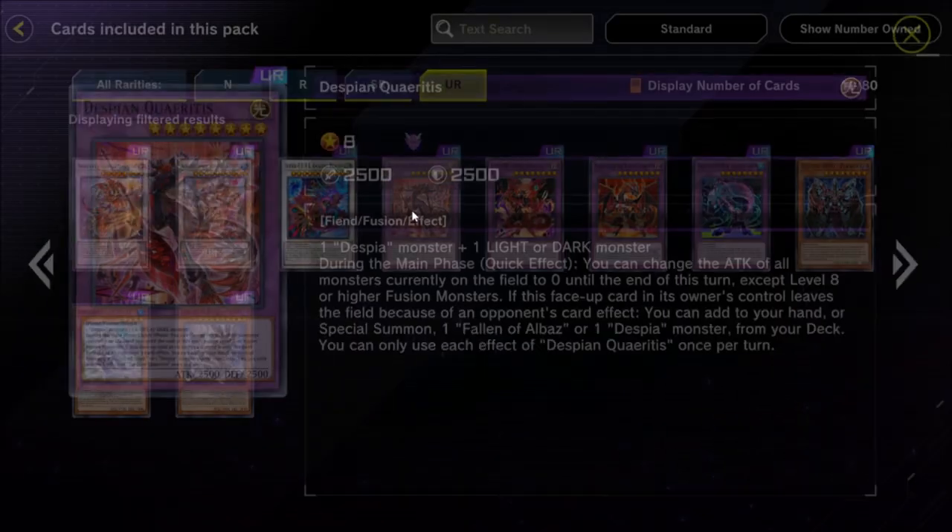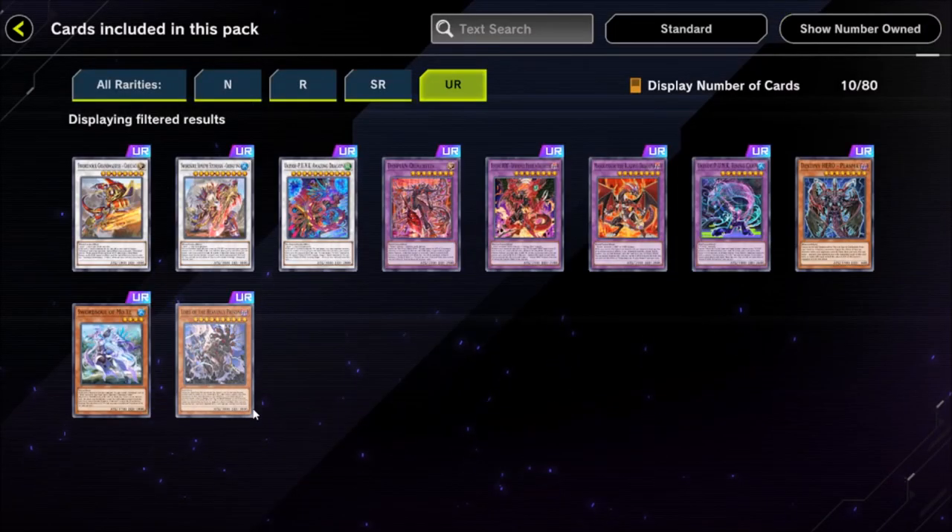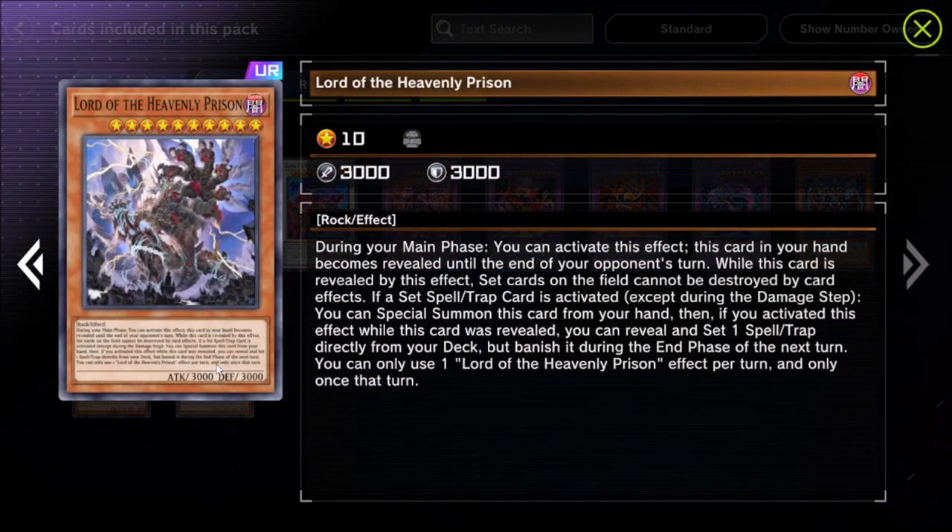The Despia deck gets its boss monster that it was desperately missing, plus a fusion spell. We also finally got Lord of the Heavenly Prison — one half of the pair of cards from Burst of Destiny that allow you to search for any Yugioh card in the game. This card lets you search your deck for any spell or trap, and there's another one called Small World that searches any monster and happens to be a spell, so they can get each other to get any card in the game.